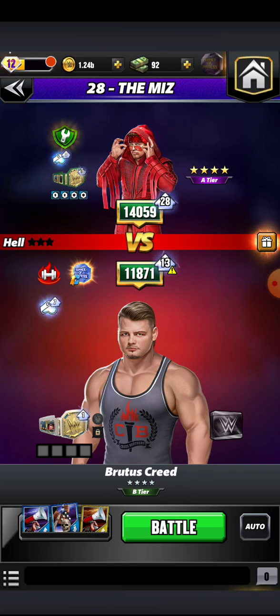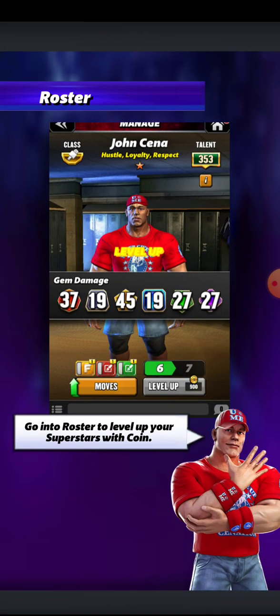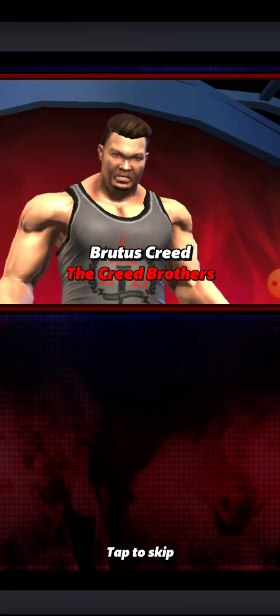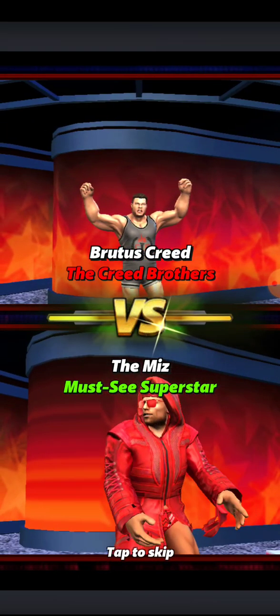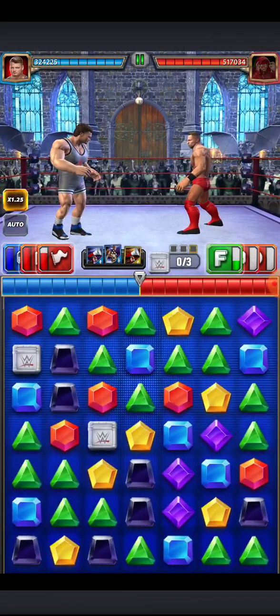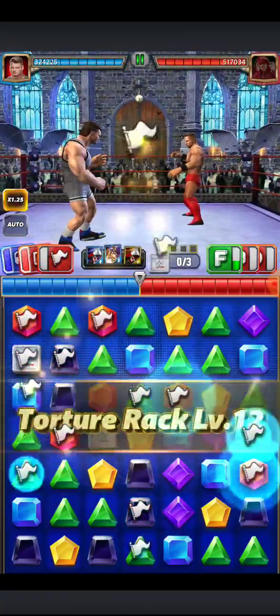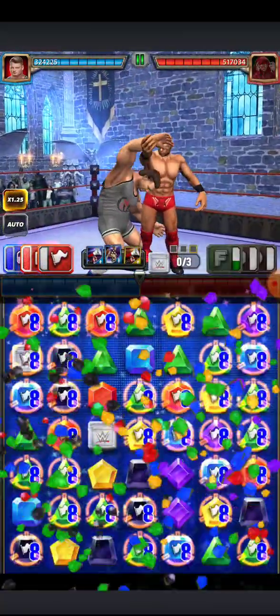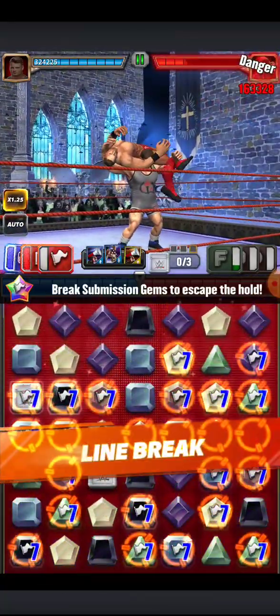Let's go ahead and knock out The Miz. Obviously this isn't the OP Miz that we all went after with the moment and everything, this is just a random Miz - a man in disguise, imitator not the originator. He's not going to make it. There are too many submission gems on the board and he's lasting for 8 turns - he's not going to survive. It's done.